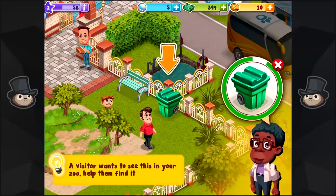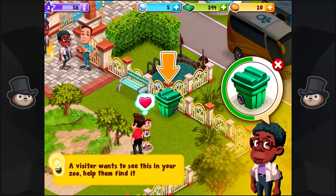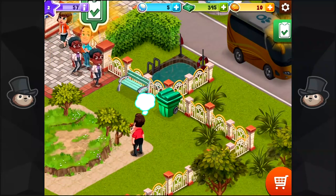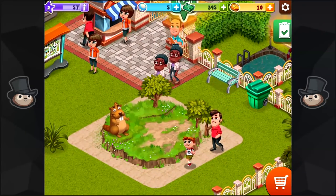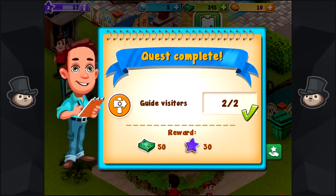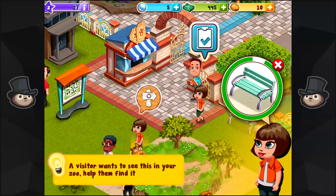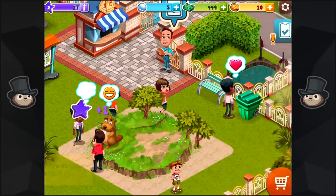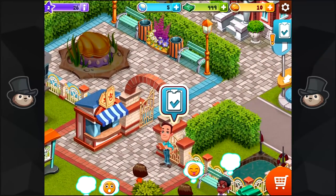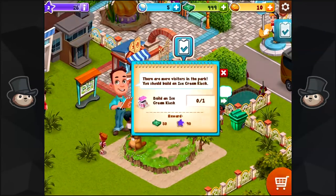Okay, so people want to see stuff. Including, like, who doesn't come to the zoo to see a giant trash can? Weirdos, ladies and gentlemen. Weirdos. So we just have to guide them around the zoo so they can look at specific things. Why people are here to see benches and trash cans is beyond me, admittedly. But hey, I'm not here to judge.